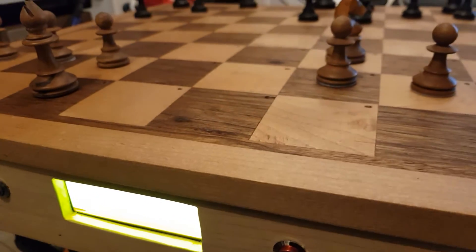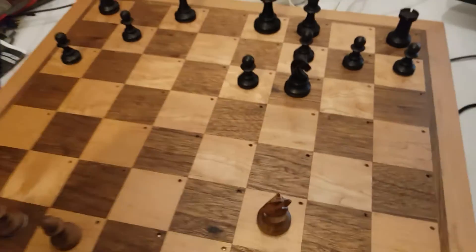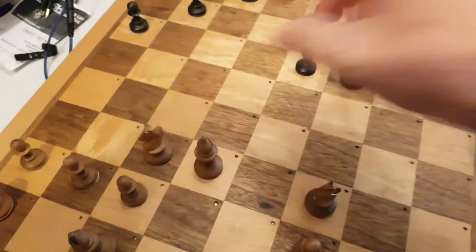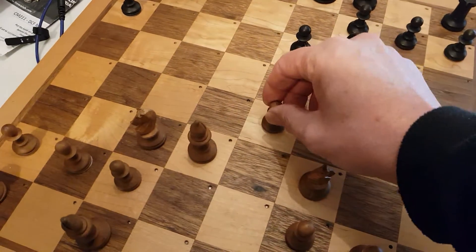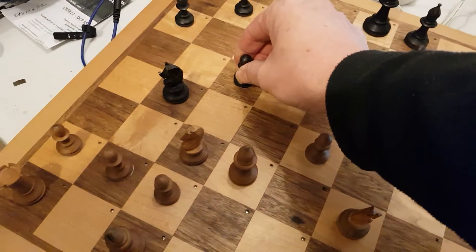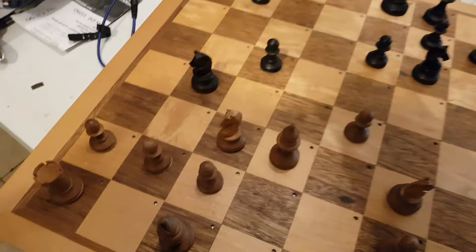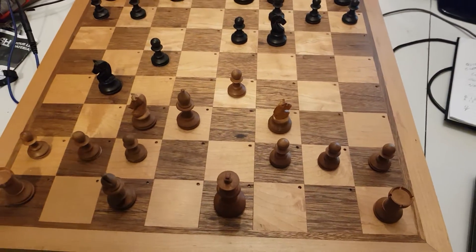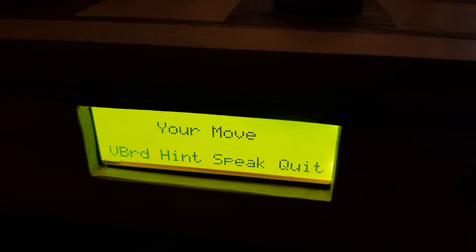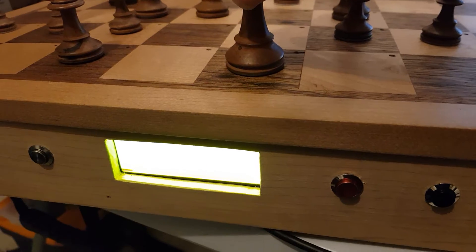Remove piece G1 — the white king E1, the white bishop D3, the white knight C3, the white pawn E4, the black knight B4, the black pawn C5, remove piece A6 — the black pawn A7. They are removed, so now we're back in the normal game menu.